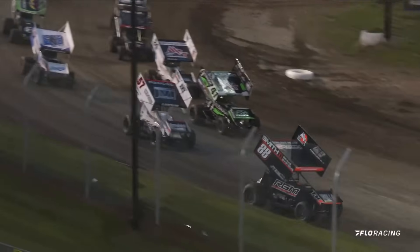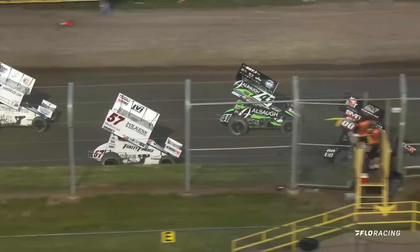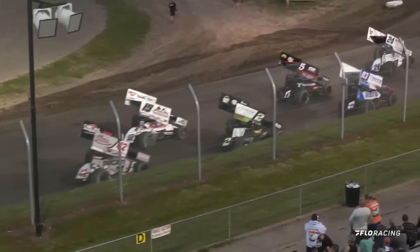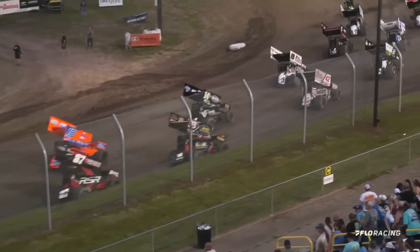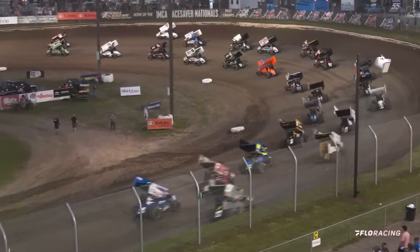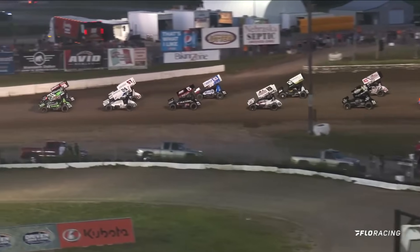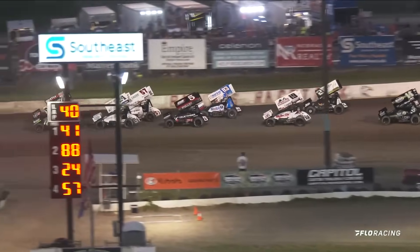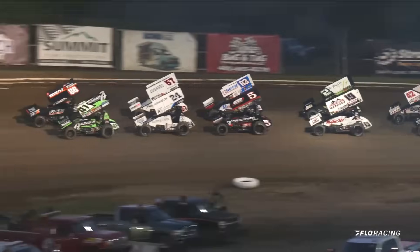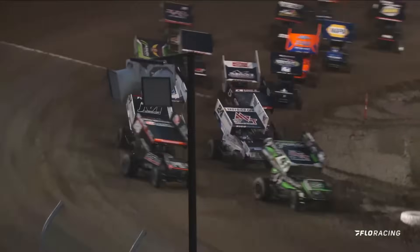Carson Macedo and Tanner Thorson will lead them to green, followed by Rico Abreu and Kyle Larson in row two. Spencer Baston and James McFadden in row three. Brent Marks and Chase Randall in row four. Corey Day and Cy Lynch in row five. Eagle Raceway, we've got them racked, stacked, and the grandstands packed. Let's go racing off at turn number four. We are green.